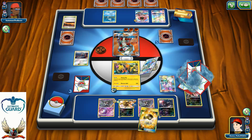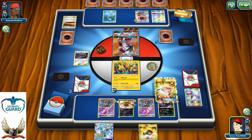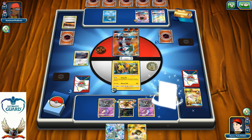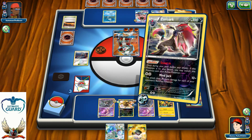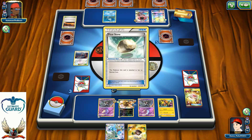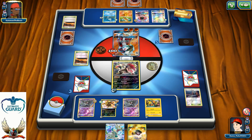I play N. I find Drampa GX — I'm not going to play it yet. I'll use Rescue Stretcher to grab Zoroark and put him into my hand. Then I'll Mine Jack for 100, which sounds like a good idea. Next turn I can knock out his Lycanroc with 110, taking it down to one prize. After that I just need to power up Drampa and finish the game by knocking out whatever he promotes.